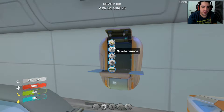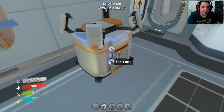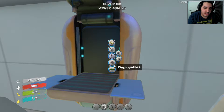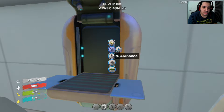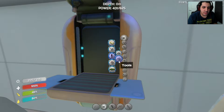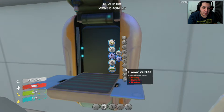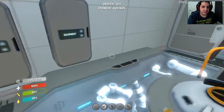We got a fabricator over here and we got our modification station, so we are good. The first thing we're going to need to search for is perhaps the fragments for the moon pool. I would really like to know what that thing I saw was — habitat, filler, laser cover, stasis rifle, terror forward. Oh well, I'll figure it out as I go along.